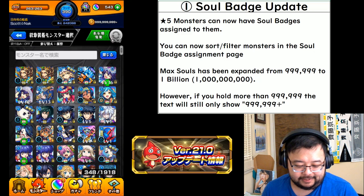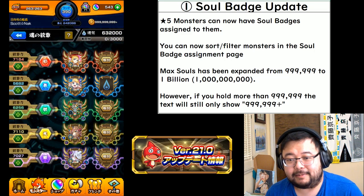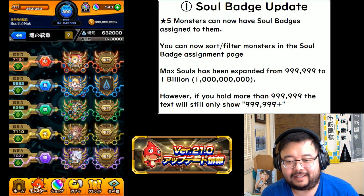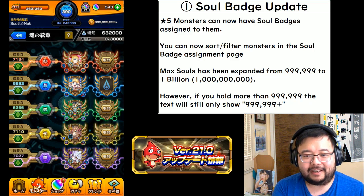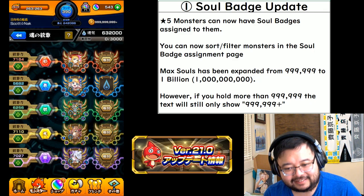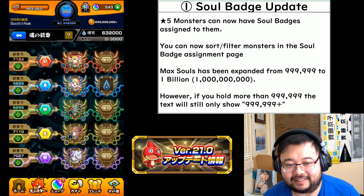Another small update: the maximum souls shown in the top right has been expanded. Up until now the maximum was 999,999 souls, but the limit has now been expanded to 1 billion — that's a one and nine zeros. However, if you hold more than 999,999 souls, the text will only show '999,999+' — it won't show more than six digits, but that plus sign tells you that you have more.